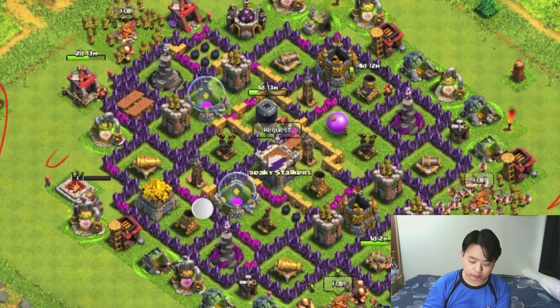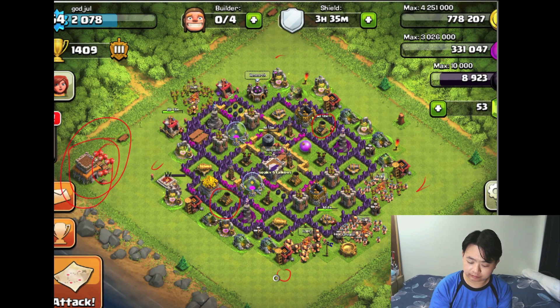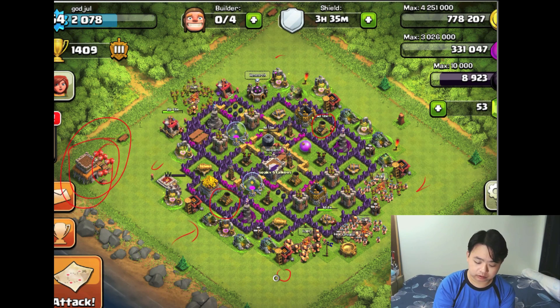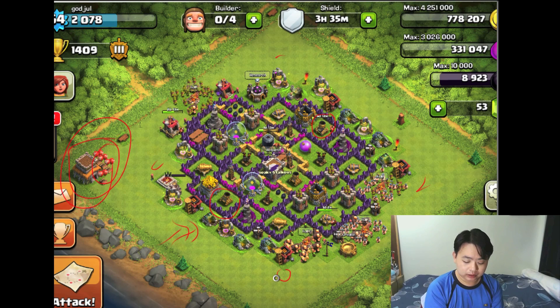I can immediately see a single flaw: your mortar is too close to the edge of the base, making it very vulnerable to wizard or archer attacks. With a little distraction from a Pekka or giants and a few wizards, you can take out this mortar very easily.